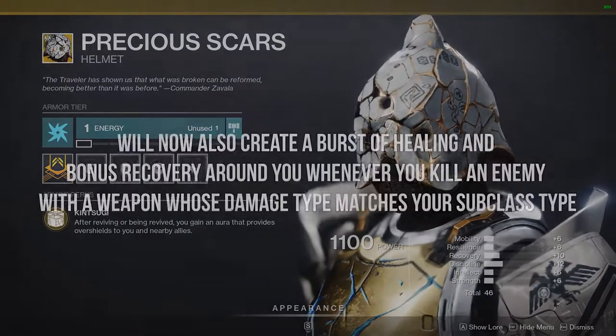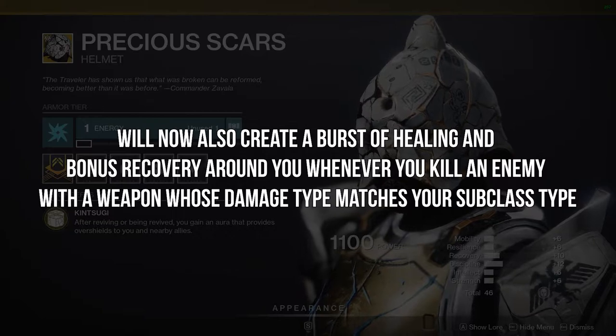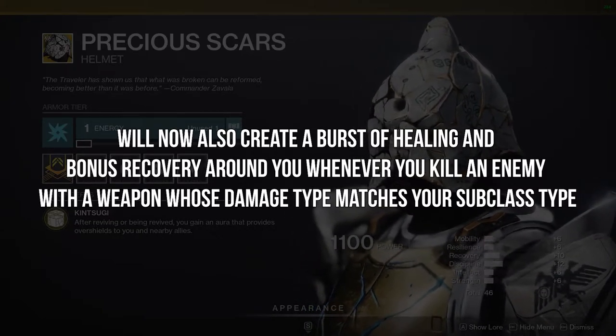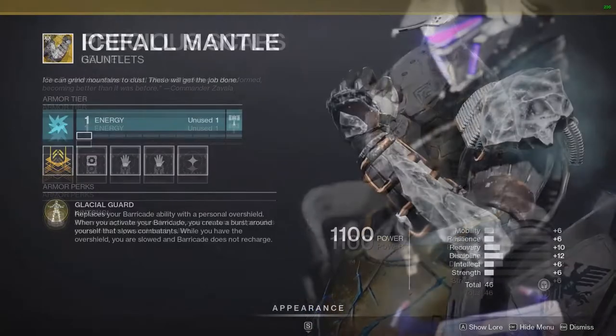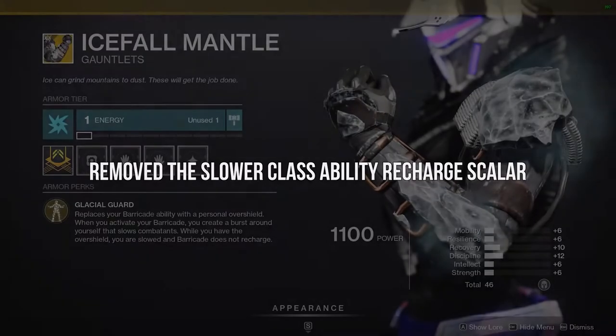Titans: Precious Scars will now create a burst of healing and bonus recovery around you whenever you kill an enemy with a weapon whose damage type matches your subclass type. And for the Icefall Mantle, they have removed the slower class ability recharge scaler.